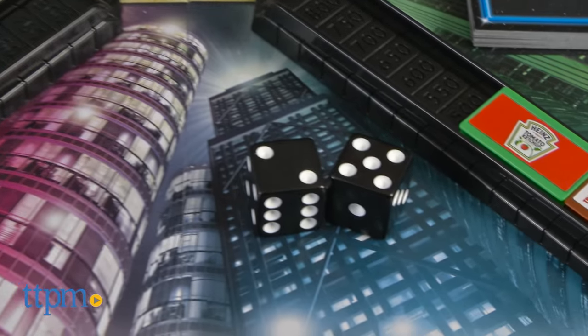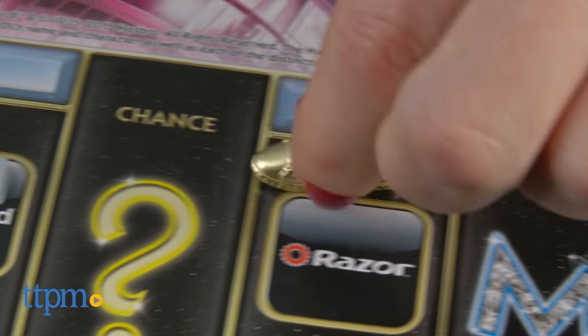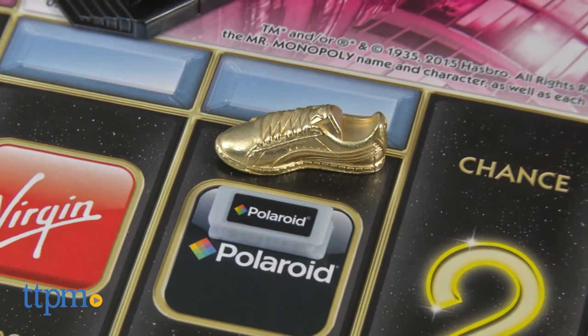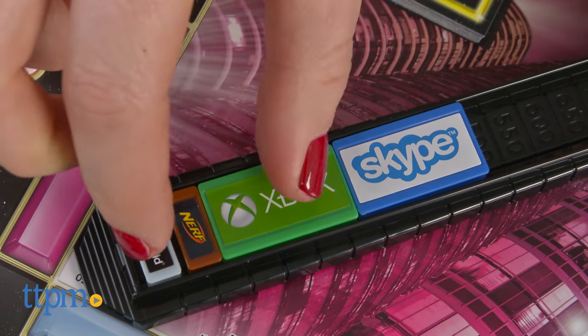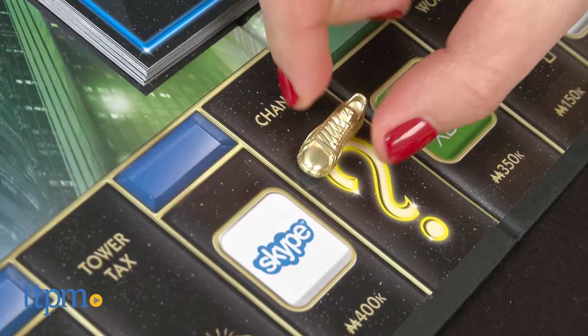This edition of the classic Monopoly game from Hasbro has players building their empires by buying and selling popular brands to create the tallest billboard tower. Monopoly Empire was released a couple years ago, but this is an updated version.